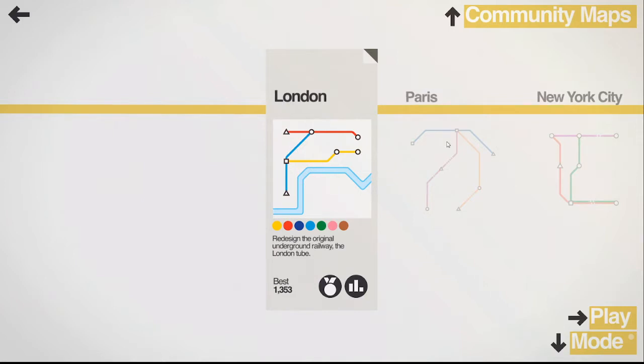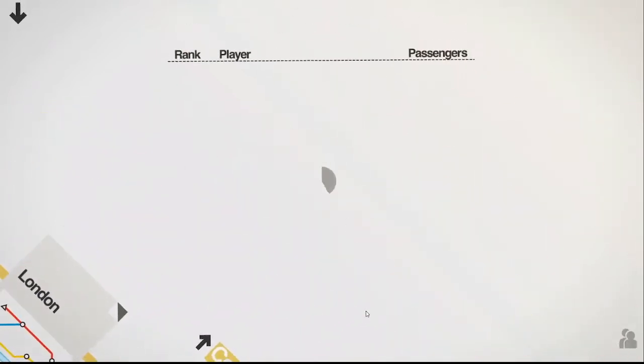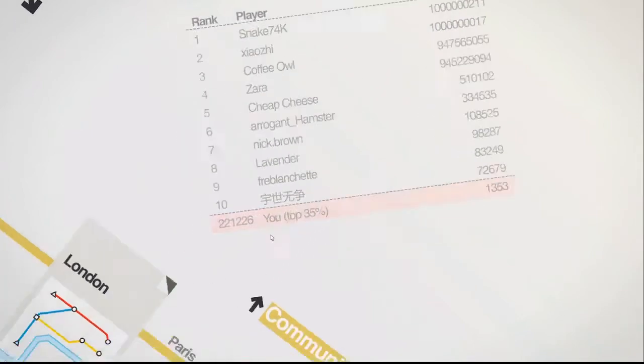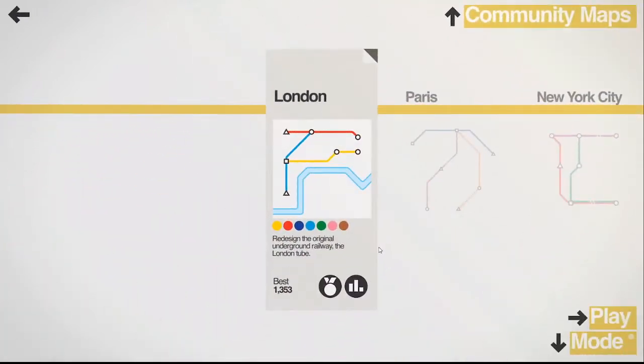I played the first couple levels — London, Paris, New York, I think Chicago's up here — and it went okay. Certainly not breaking any leaderboards or anything like that. Let's see my London run. I'm in the top 35%, though. I'll take that as a W. So my goal is to go ahead and beat my high score, that existing high score of 1,353. Let's go ahead and hop on in and get going here.